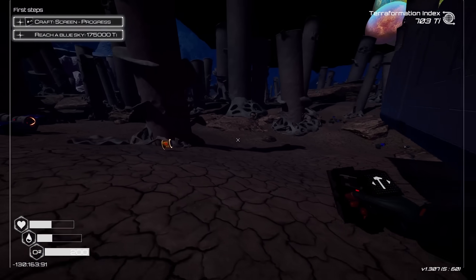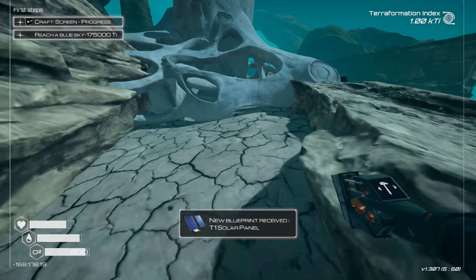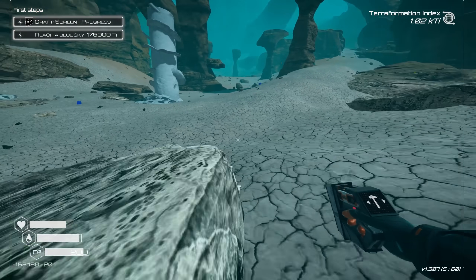Now I'm going to have to explore my localized area and see what we can collect. All right, so thanks to the ice that we found, I can now explore. T1 solar panels — okay, good. We can get out of wind power now and go into solar panels as well.